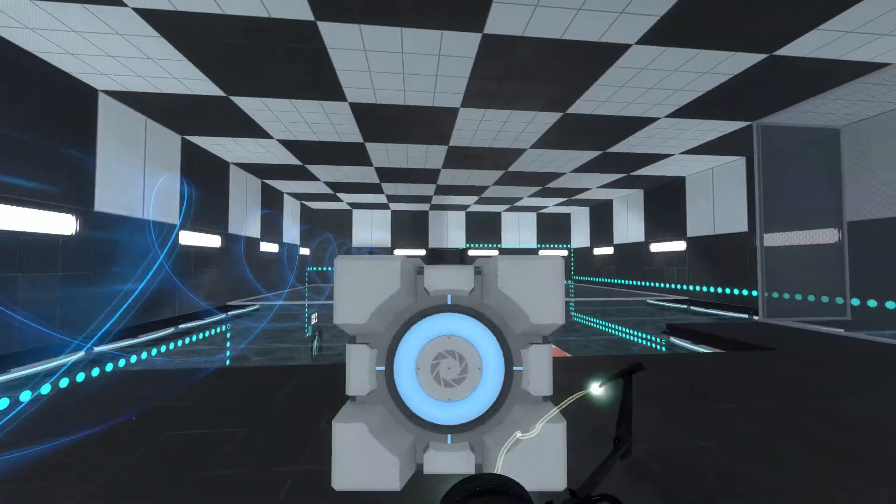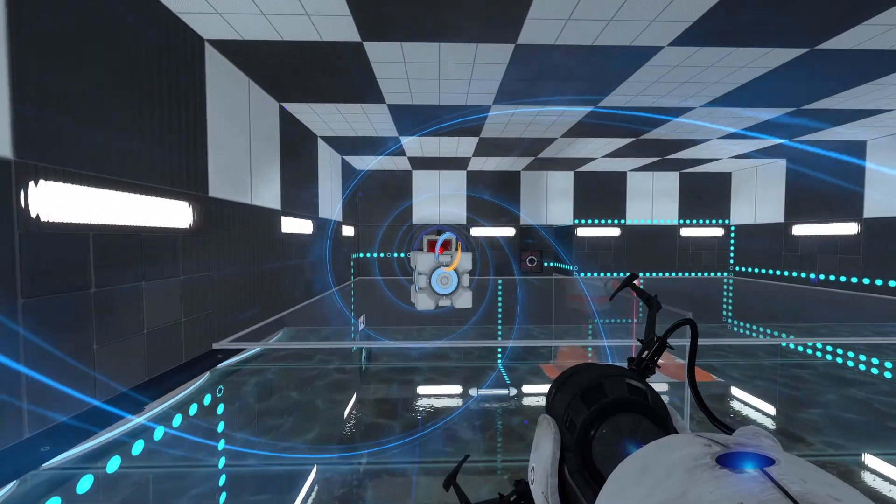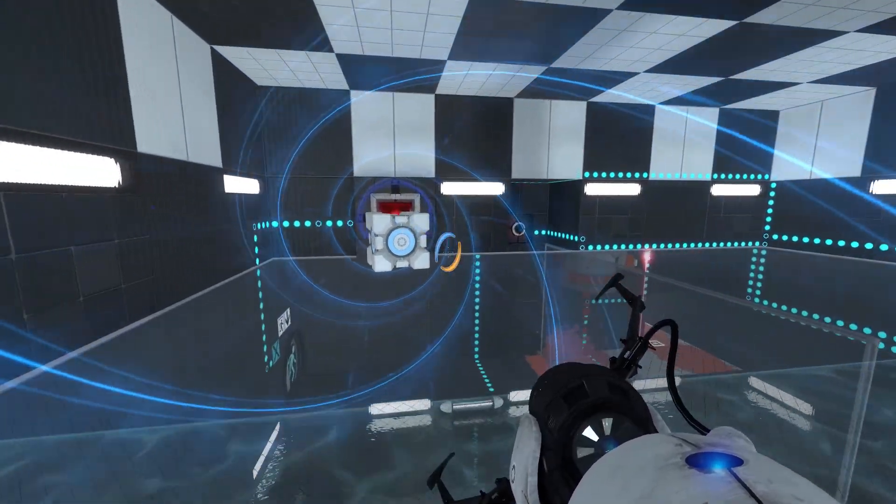If you don't get the box the first time, you can just walk across the light bridges and do the second half of the map again. And it's not a big deal because the turrets are already dead now.